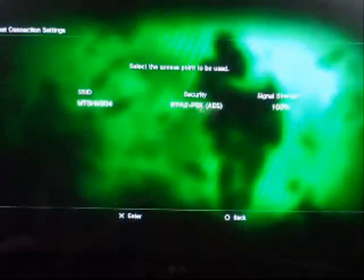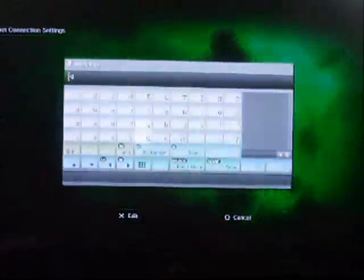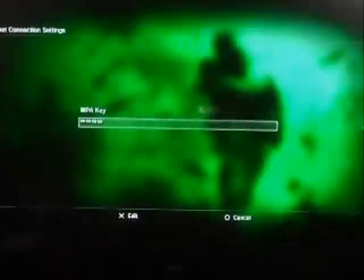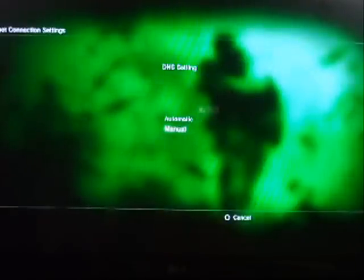You should find yours — just press on it and type in your WPA key. Then go right, and leave the IP address setting as automatic. For DHCP hostname, do not set it.